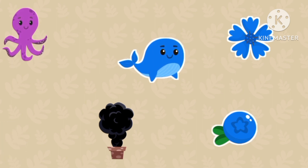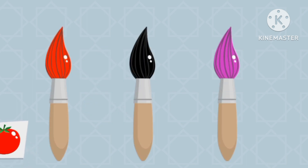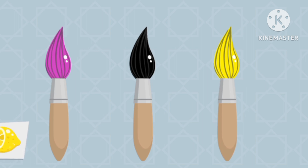Red peanut. Red bone. Let's find the color yellow.